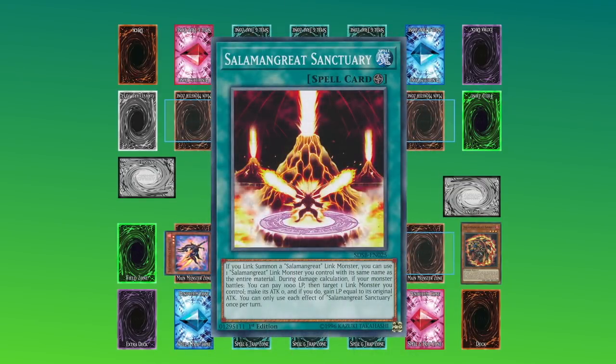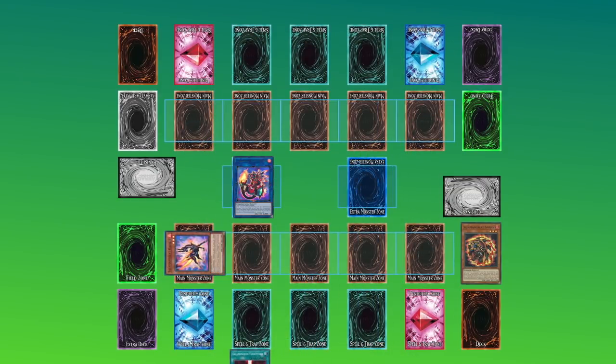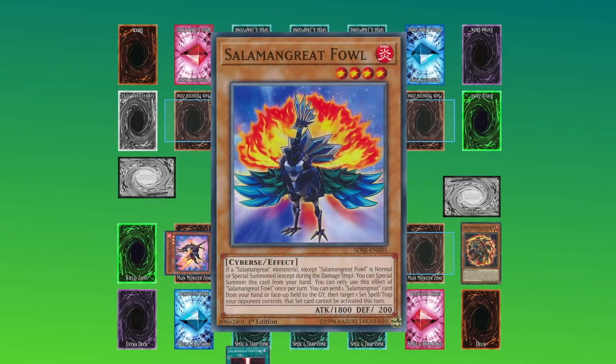Once Gazelle has been summoned, we look at the fast effects timing chart, which tells us that when a chain resolves, we check to see if any other trigger effects have been met. Because Gazelle was summoned, its trigger effect has been met to send a card from the deck to the graveyard. Additionally, Fowl in our hand has also had its trigger effect met, allowing us to summon Fowl from hand. So we can chain link Gazelle as Chainlink 1 to send the card to the graveyard and Fowl as Chainlink 2 to summon it from hand, meaning an Ash Blossom activated as Chainlink 3 would not be responding to a card that meets its requirements — so Ash Blossom cannot actually be activated in this scenario.